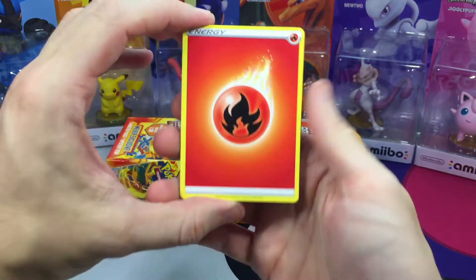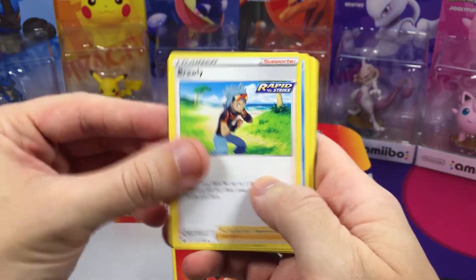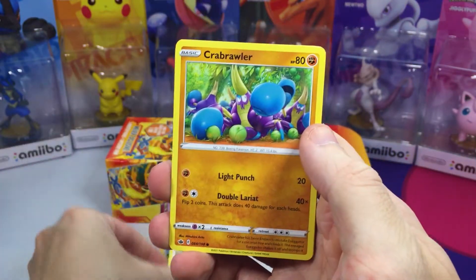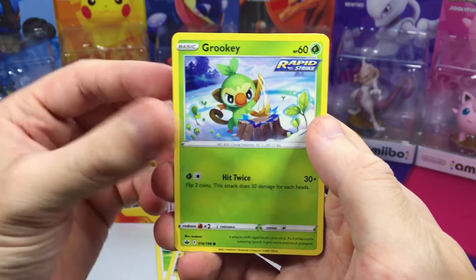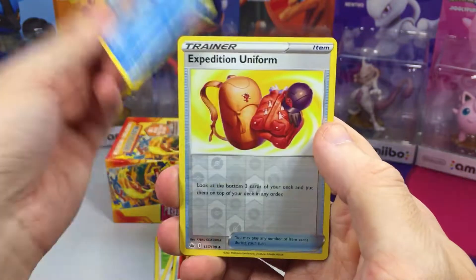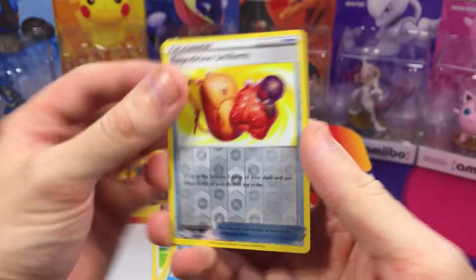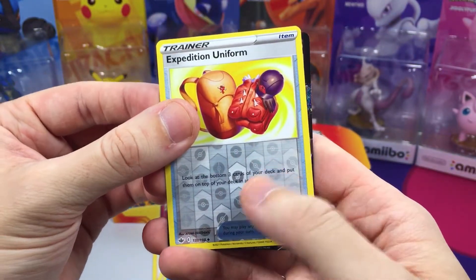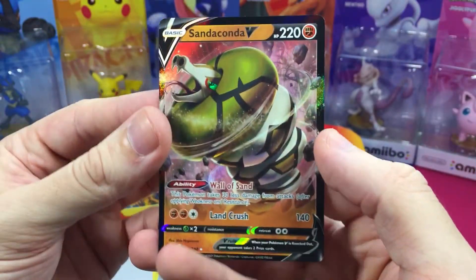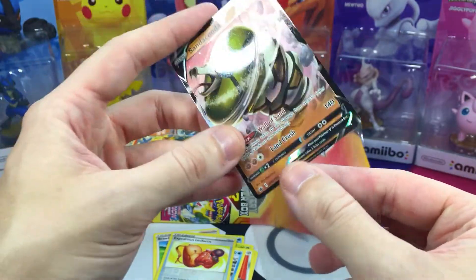Starting off with an Energy, Brawley, Celo, and we have Clara, Crab Brawler, Grookey, Scorbunny, Aaron, Snoron, Expedition Uniform - oh, that's the reverse. And whoa, I see something. Oh, a Sanaconda V ultra rare card starting off! Not bad.